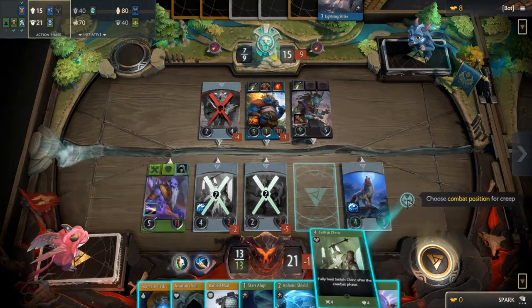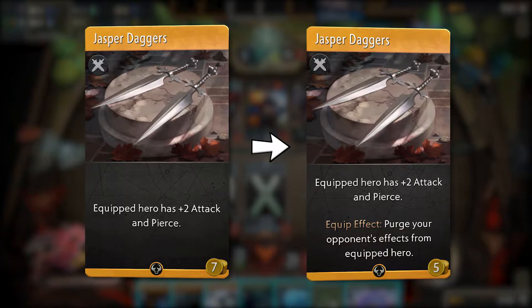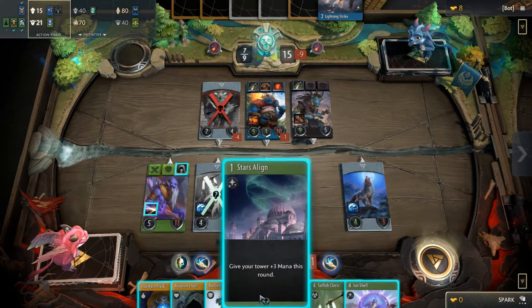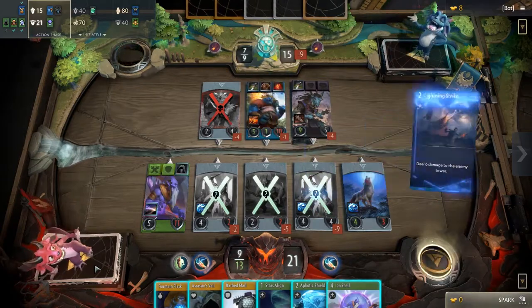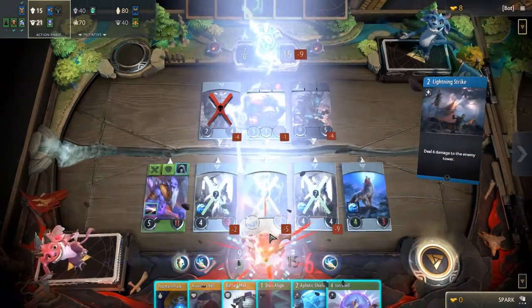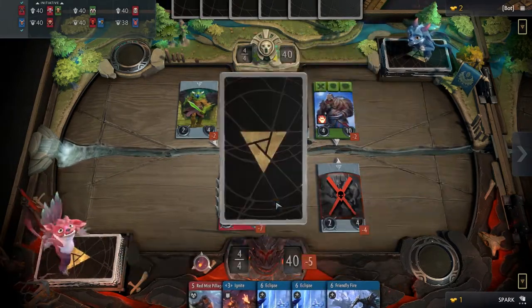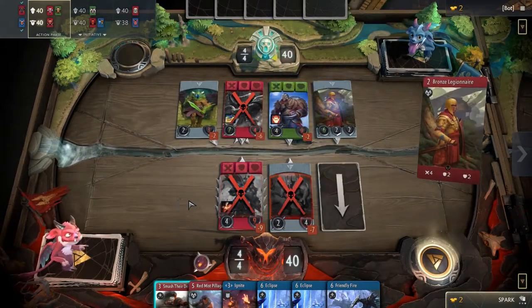Jasper Daggers now costs 5 gold instead of 7, and has an additional effect in the form of a new keyword dubbed Equip Effect, which will trigger immediately after the item is equipped to a hero. Jasper Daggers' Equip Effect is to purge your opponent's effect from the equipped hero, which makes the item significantly stronger. It is now one of the two cheapest non-basic weapon items and is very likely going to see a lot more draft and constructed play, mostly because it can remove the stun or silence condition from a hero. This is also the first true counterplay for cards like Gust and passives from cards like Tidehunter. Gust just got nerfed even harder.